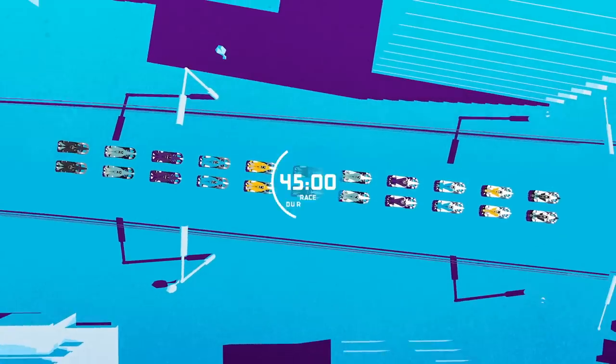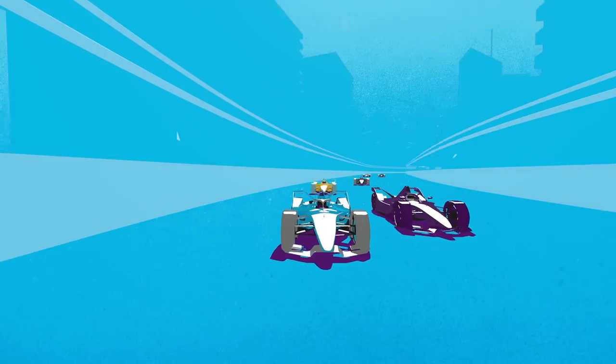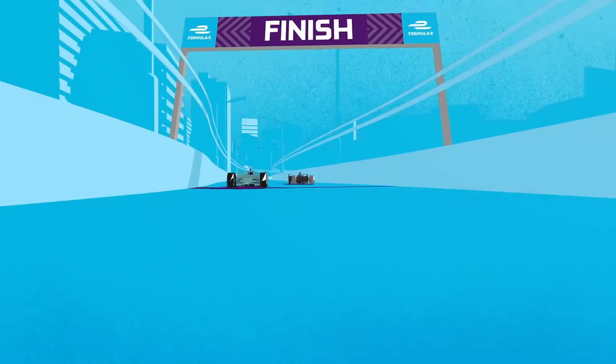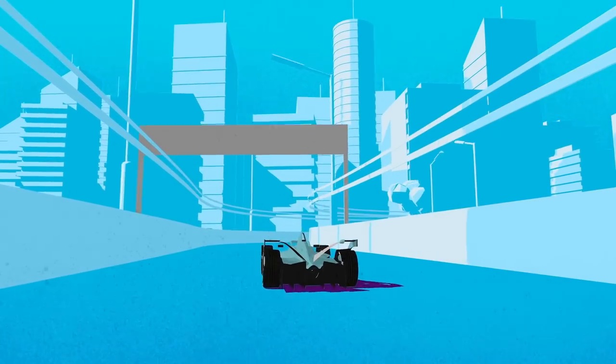Formula E races last for 45 minutes plus one lap. Once the 45 minutes are up, drivers must complete the lap the lead car is on, and then one more full lap. Whoever crosses the finish line after this wins. Teams must be sure to correctly calculate and manage their energy usage and battery power, as failure to anticipate the likely number of laps could mean running out of juice.